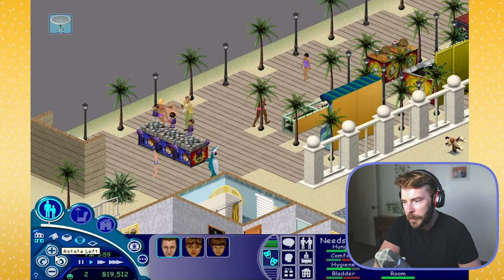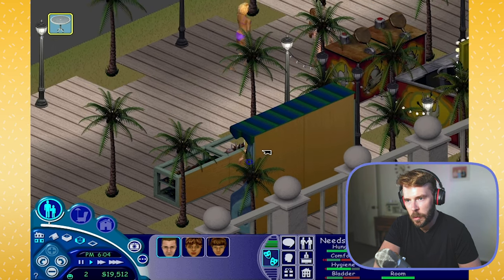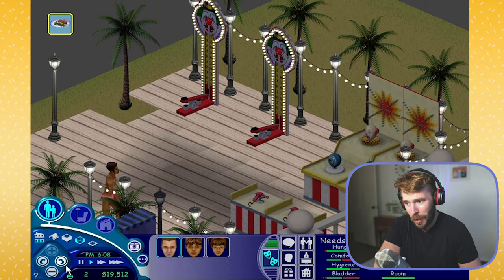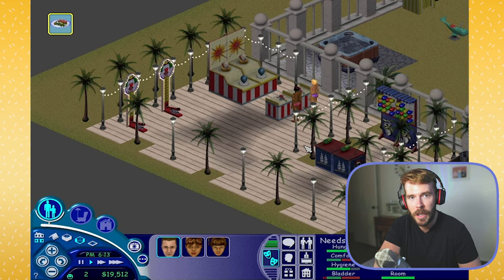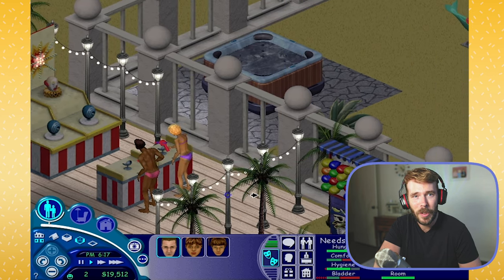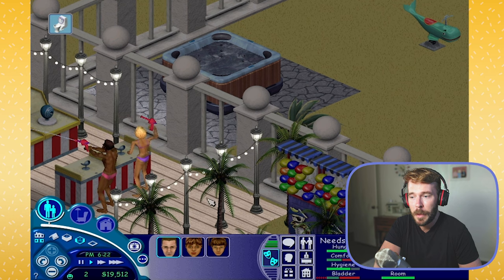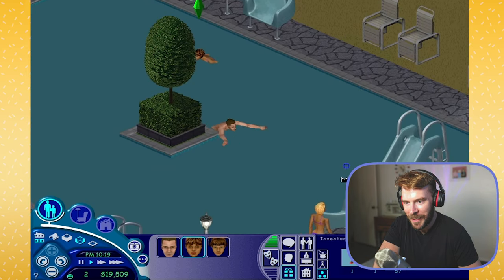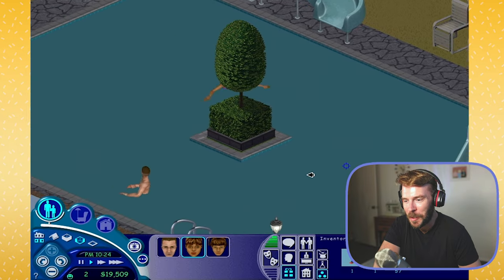This expansion pack has been a lot of fun. This is one I hadn't played much as a kid since I never owned it with the original Sims games. I started playing The Sims at the tail end of 2003, right before the launch of Sims 2, so I only had the base game, Superstar, Make and Magic, and Unleashed. Then in 2007 or 2008 I got the complete collection, but only played it a few times. I forgot how two-dimensional the pools are in Sims 1 - so funny.